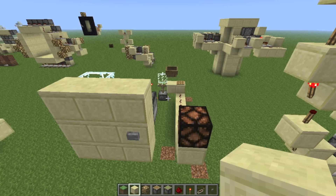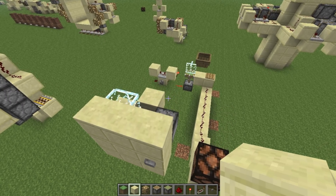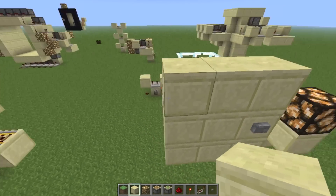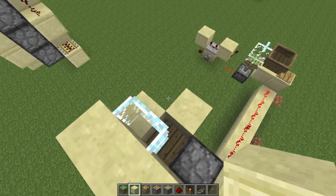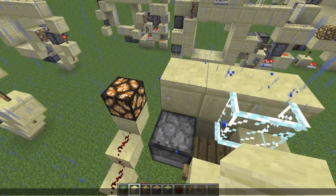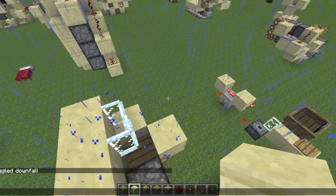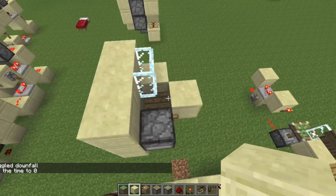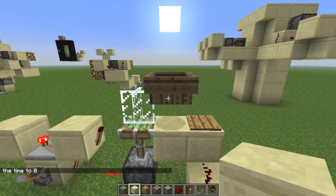Hello YouTube, today I'll be showing you how to build a very compact wireless redstone transmitter and it doesn't have to be refilled. As you can see it's 3 by 3 by 3, so very compact. Wireless redstone isn't exactly the most reliable thing, so sometimes it passes. Something really cool about this is that it acts like a T-flip-flop — if you press the button it'll turn on, press it again it'll turn off.